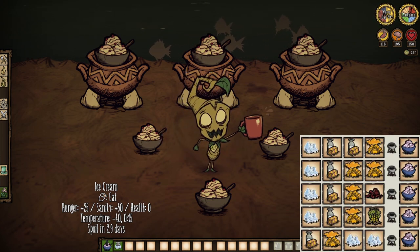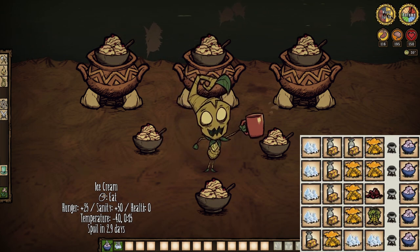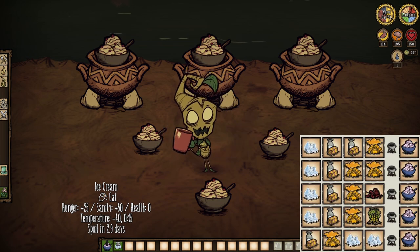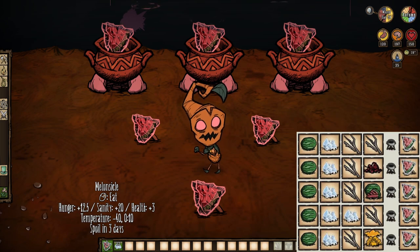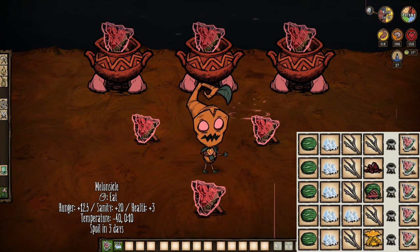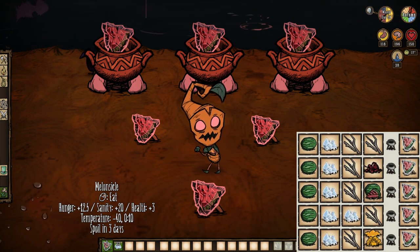Ice cream comes first, with its zero health, 25 hunger, and 50 sanity, along with a nice coolant effect — but who would have guessed that ice cream would need ice? Melon sickles are also a thing, and these restore 3 health, 12.5 hunger, and 20 sanity each, and they also cool you down a bit.